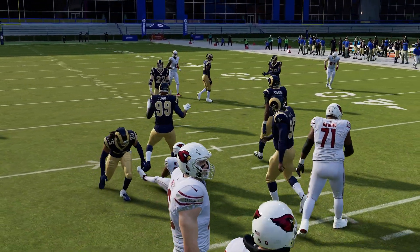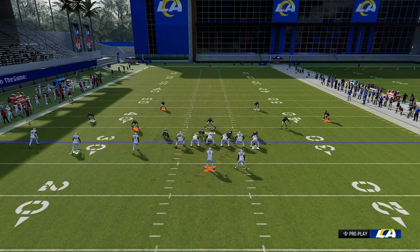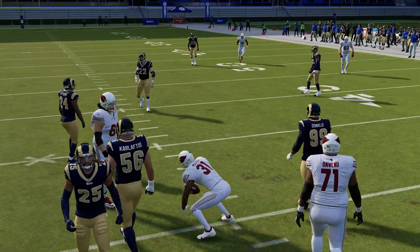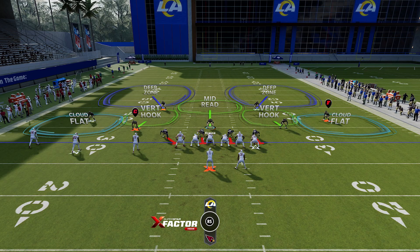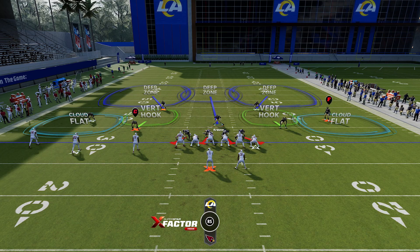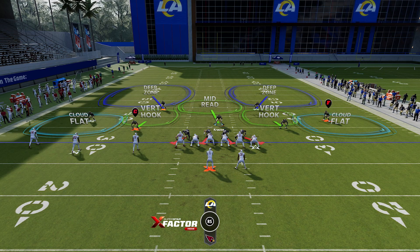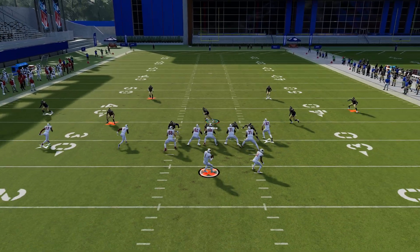Now we're going to run that same play except I'm going to keep the mid-read, and you'll see them not run with them this time. I'll even put the soft squat still on that side, but I won't change the mid-read. And what will happen is they won't follow them. You see that? That is why people with match coverage struggle with seam shots — they didn't know that a mid-read makes those vert hooks into drop zones, and not match coverage. With the fix applied, verticals — the number one stop to all zone plays — becomes lockdown coverage. The quarterback is backpedaling and has to dump it off to the running back.